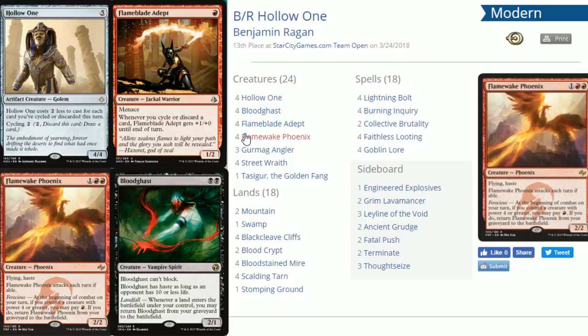Flamewake Phoenix has to attack each turn if able and can't block. He has a ferocious ability: at the beginning of combat on your turn, if you control a creature with power four or greater, you can pay one red to return Flamewake Phoenix from your graveyard to the battlefield. So if you've got your Hollow One out or a big Flame-Blade, you can bring back Flamewake and push for that extra two damage, which is quite relevant when trying to finish your opponent off.